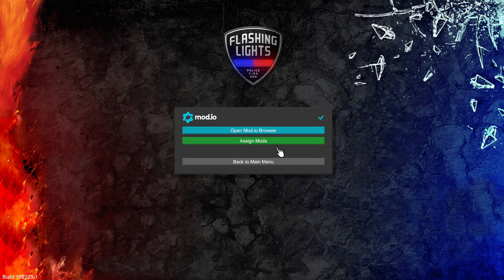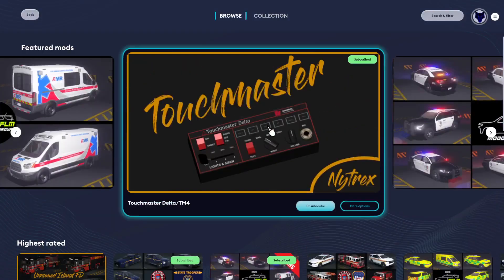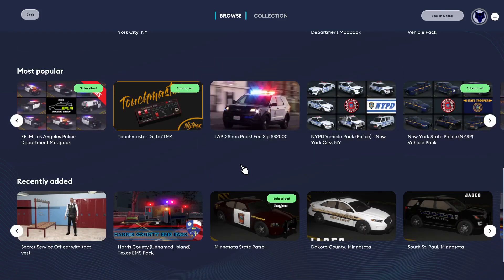Along with that, there's gonna be a whole verification code process, so make sure you check your email, enter your verification code, and then from there it should look like this. Now in regards to that, what's cool about this is I can now install mods through FL. I don't have to go on the browser if I don't want to — I can do it straight right here, which is awesome.